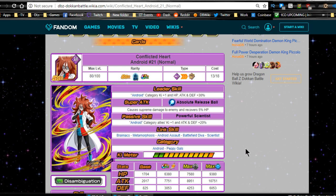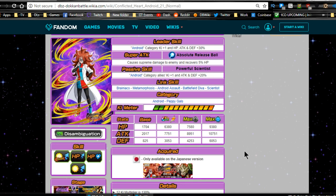She's part of both the Android category and the Peppy Gals category. The fact that she Dokkan awakens means you have another TUR to bring on a Peppy Gals team for extra drops, which is useful for training items during the Master Roshi event. Max stats are HP of 6380, attack of 7751, and defense of 3053. She is an SSR - I'm not going to tell you to rainbow her.